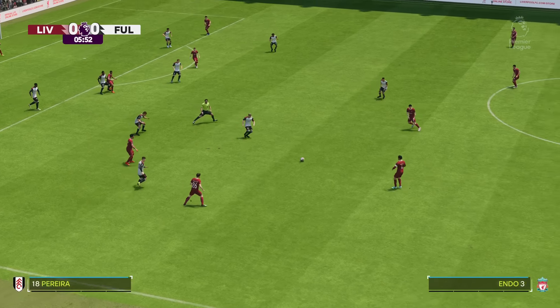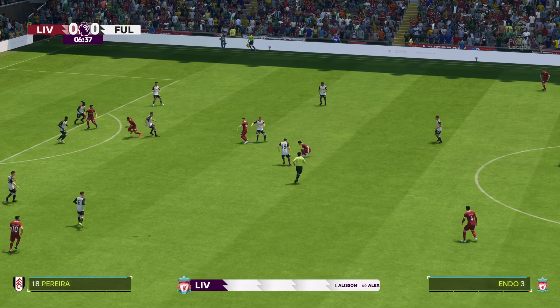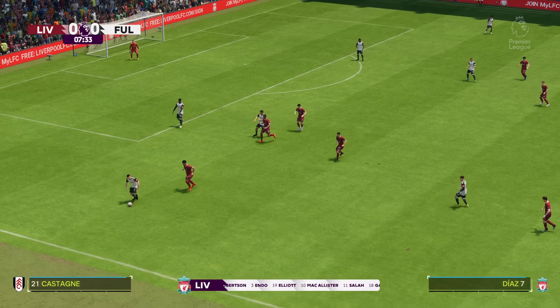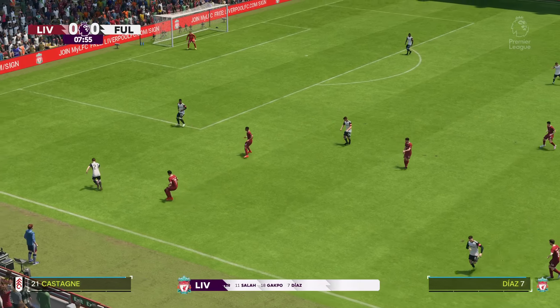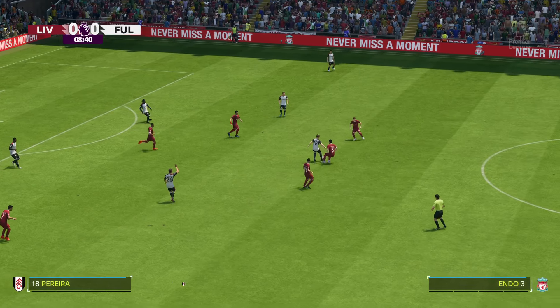Can they find a gap in the defence? And this is how Liverpool start the game. Alisson begins in goal. Andrew Robertson starts with Trent Alexander-Arnold in the full-back positions. And the idea is to have just the one striker up there trying to pose problems for the opposition.